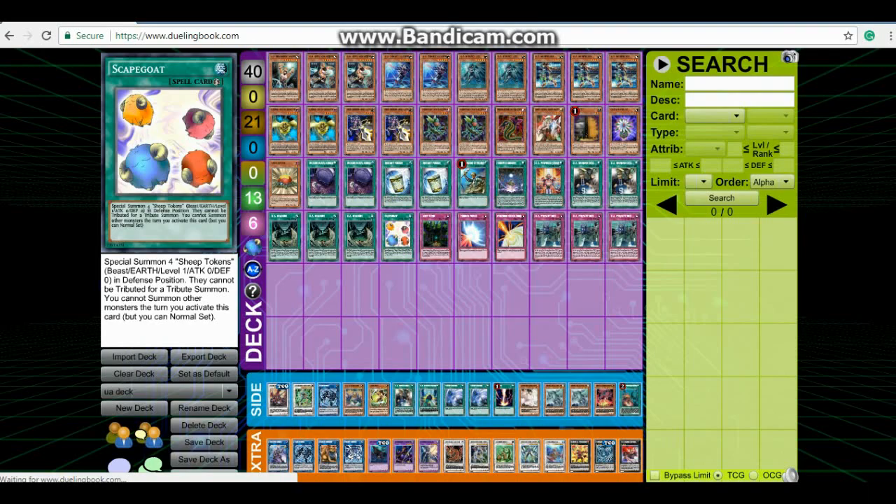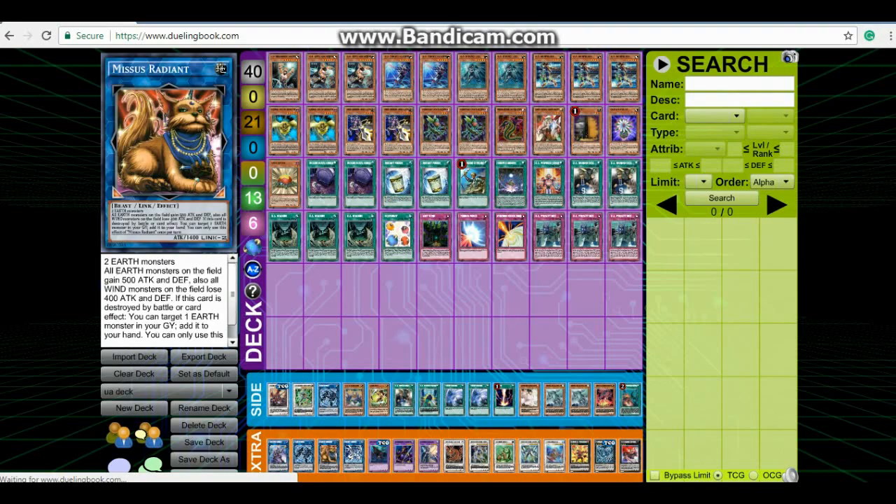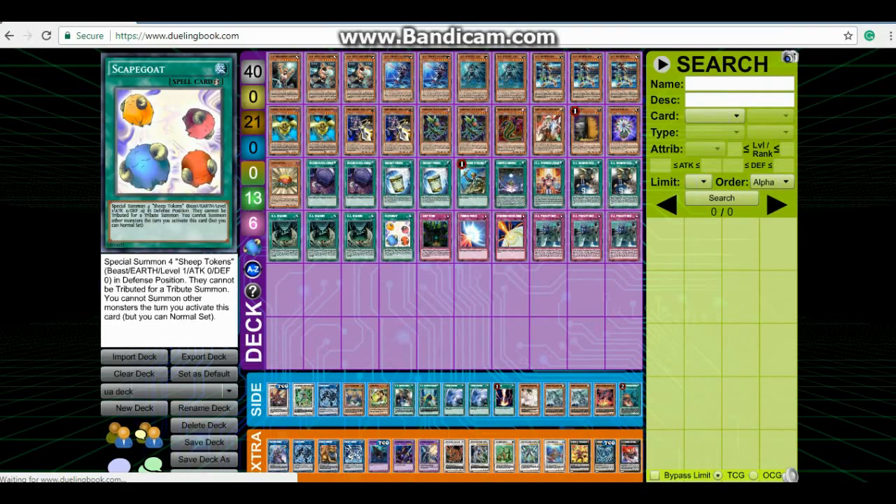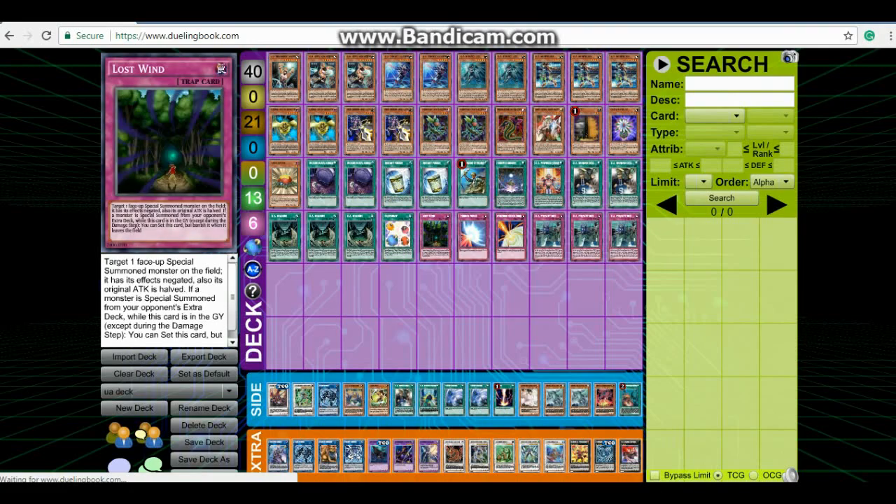Scapegoat goes into free Link Monsters and provides free protection. If you draw it, set it, and then during your opponent's turn flip it up. You get to go into Proxy Dragon, Missus Radiant, or even a singular Link Spider and then tribute that Link Spider for a Tribute Summon. Scapegoat definitely has a lot of uses and can even protect you from being OTK'd — unless you're facing an Ultimate Conductor Tyranno, then don't activate Scapegoat.